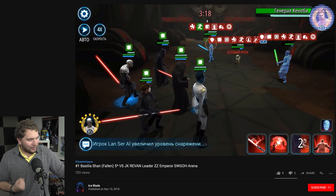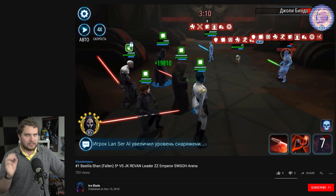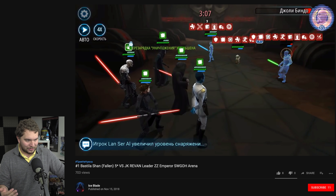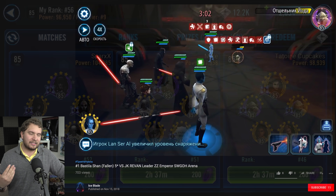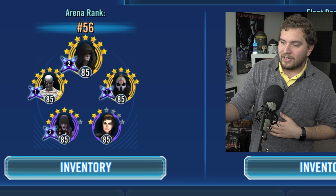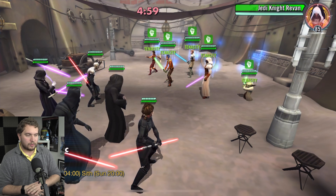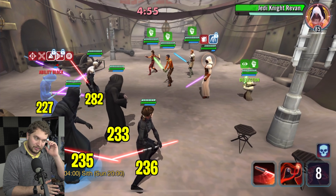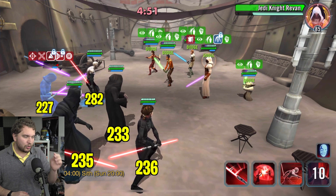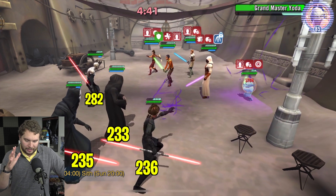I don't recommend putting this three-star, gear 8 Bastila on defense — that's just asking for trouble. On offense, yes, it works amazingly. But when someone sees a gear 8 Sith character on defense, they know what to avoid and they'll work around it. I made top 10 about seven or eight hours ago, and then about eight hours later fell down to number 56 because when people see this they think, 'a three-star character with no Zetas — easy win.' So this composition is for offense only, not defense.